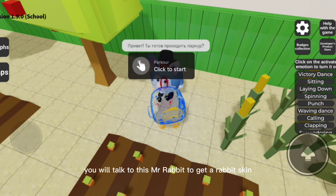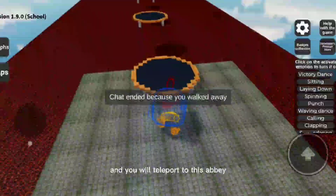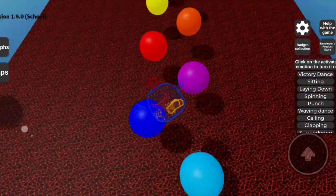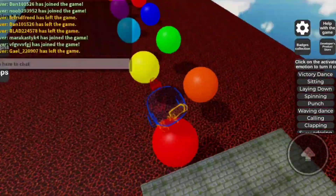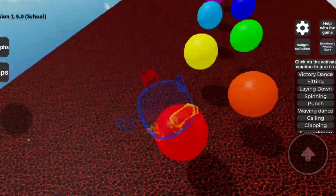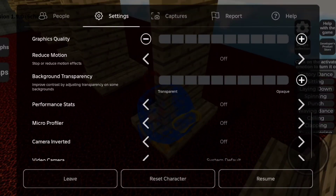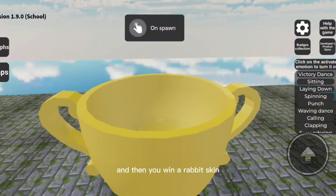You will talk to Mr. Rabbit to get a rabbit skin. And you will teleport to this obby. And then you win a rabbit skin.